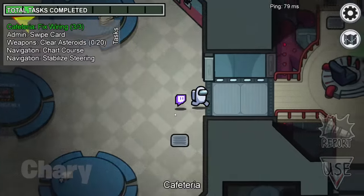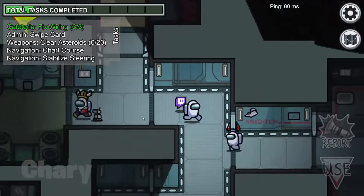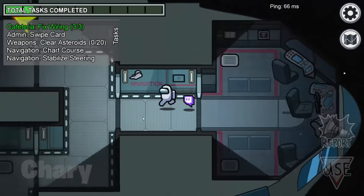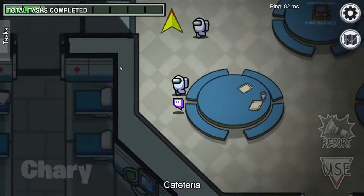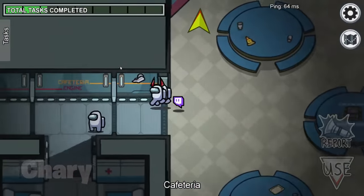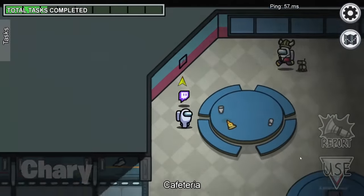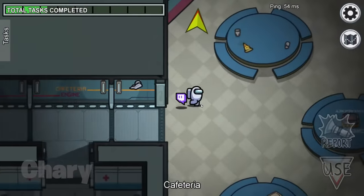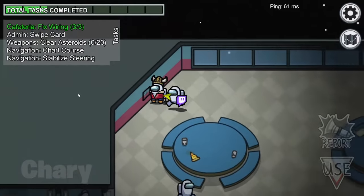I was rudely interrupted by the sabotages, but I've seen this before. I left the cafeteria to look around the map, because usually when sabotages are called there are dead crewmates across the map. Luckily, no crewmate was eliminated. But while I was in the cafeteria, I started to experience another weird glitch — I had the option to do wires, but I already did that task. So why was it giving me the option? And while all of that was happening, a white was teleporting everywhere.